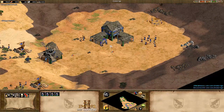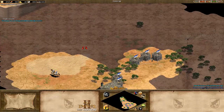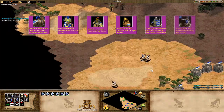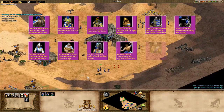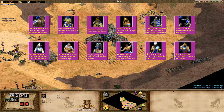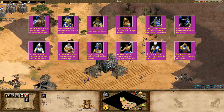Here are some of the best civilizations in my opinion for Serengeti: Indians, Incas, Mongols, Aztecs, Magyars, Burmese, Spanish, Huns, Mayans, Malay, Malians and Ethiopians — all placed in an approximate ranking order, with suggested strategies under each civilization and in the description below.